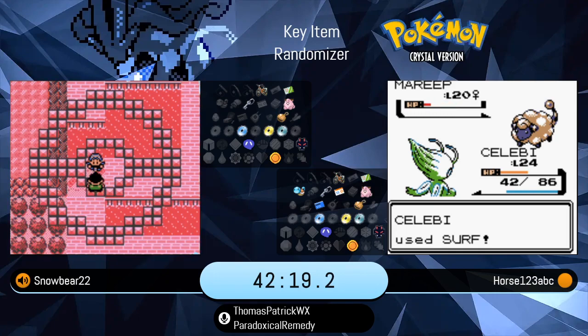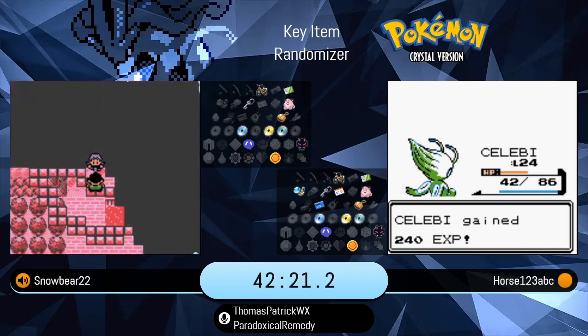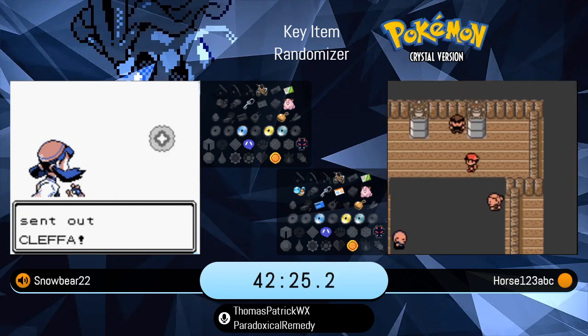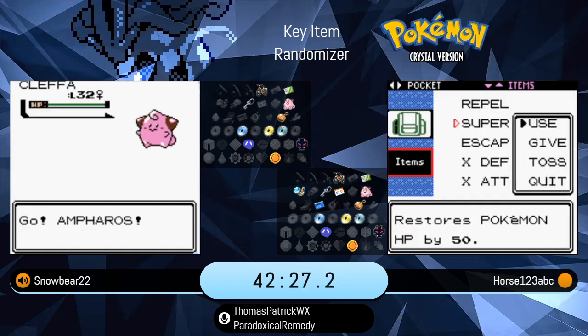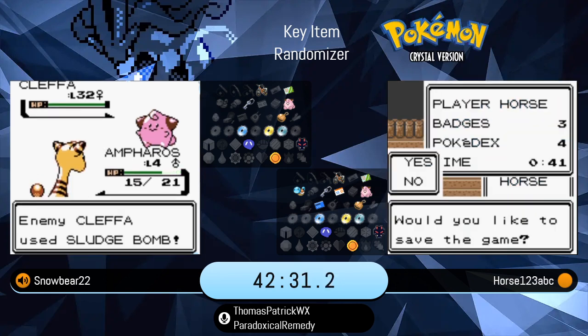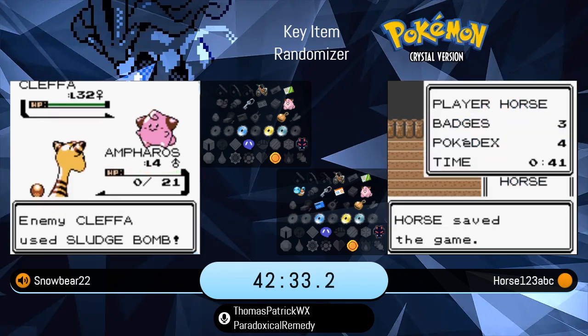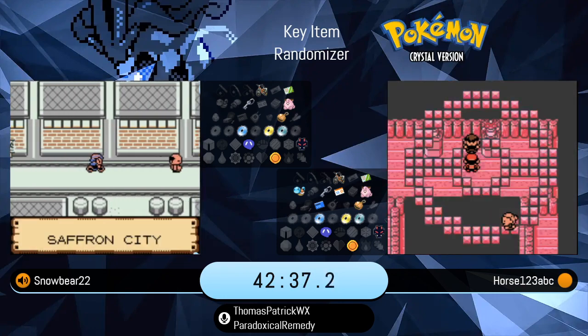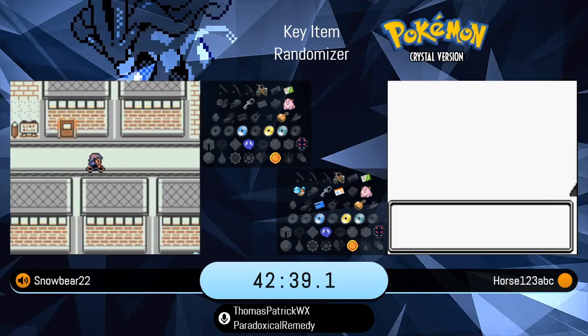Snowbear is heading down towards the Fishing Guru. It's an optional check. That might not be really good because if he set up a Death Warp, he's actually one trainer too early — that could be really problematic for Snowbear. He set up the Death Warp and unfortunately he's going to get a Death Warp before he even reached the item because of his not-perfect movement.